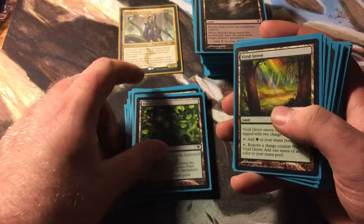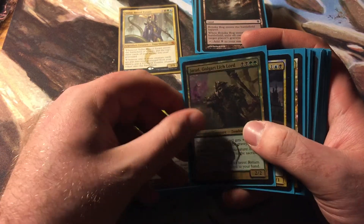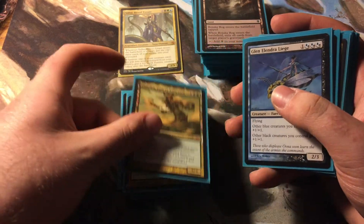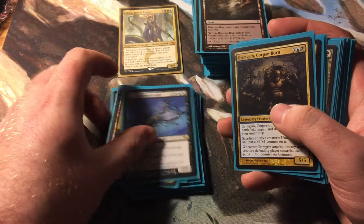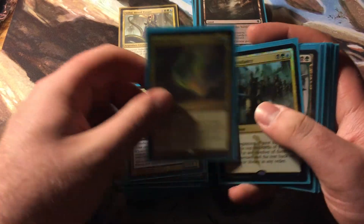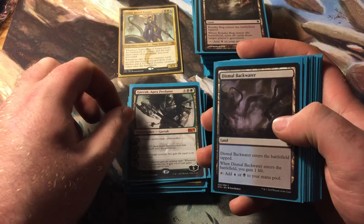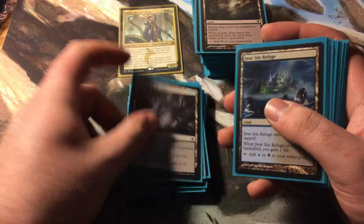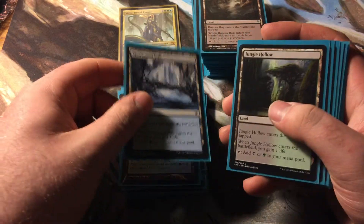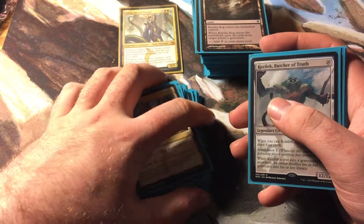My multi-color cards: Jarad, Golgari Lich Lord, Mortis Strider, Nyx Weaver, Pharika God of Affliction, Glen Elendra Liege, Grimgrin Corpse-Born, Vela the Night-Clad, Sultai Charm, Sultai Ascendancy, Garruk Apex Predator. Then my non-basic lands that provide more than one color: Dismal Backwater, Jwar Isle Refuge, Dimir Guildgate, Thornwood Falls, Jungle Hollow, Golgari Guildgate, and an Opulent Palace.